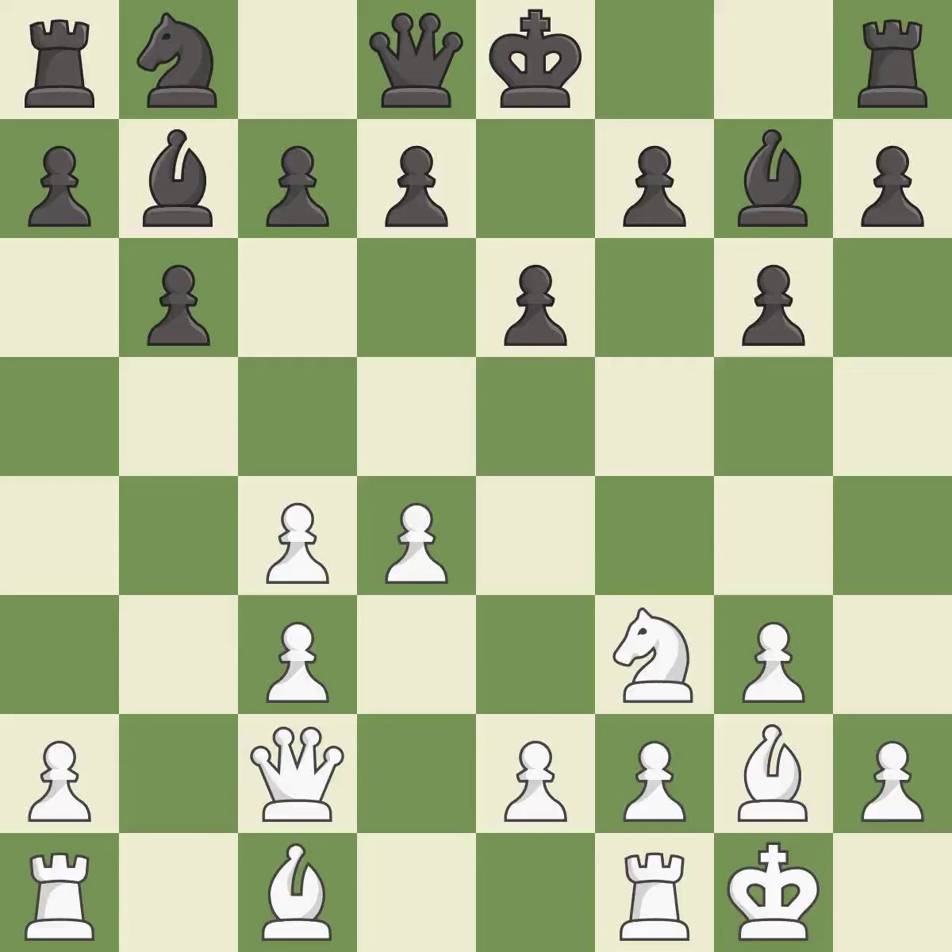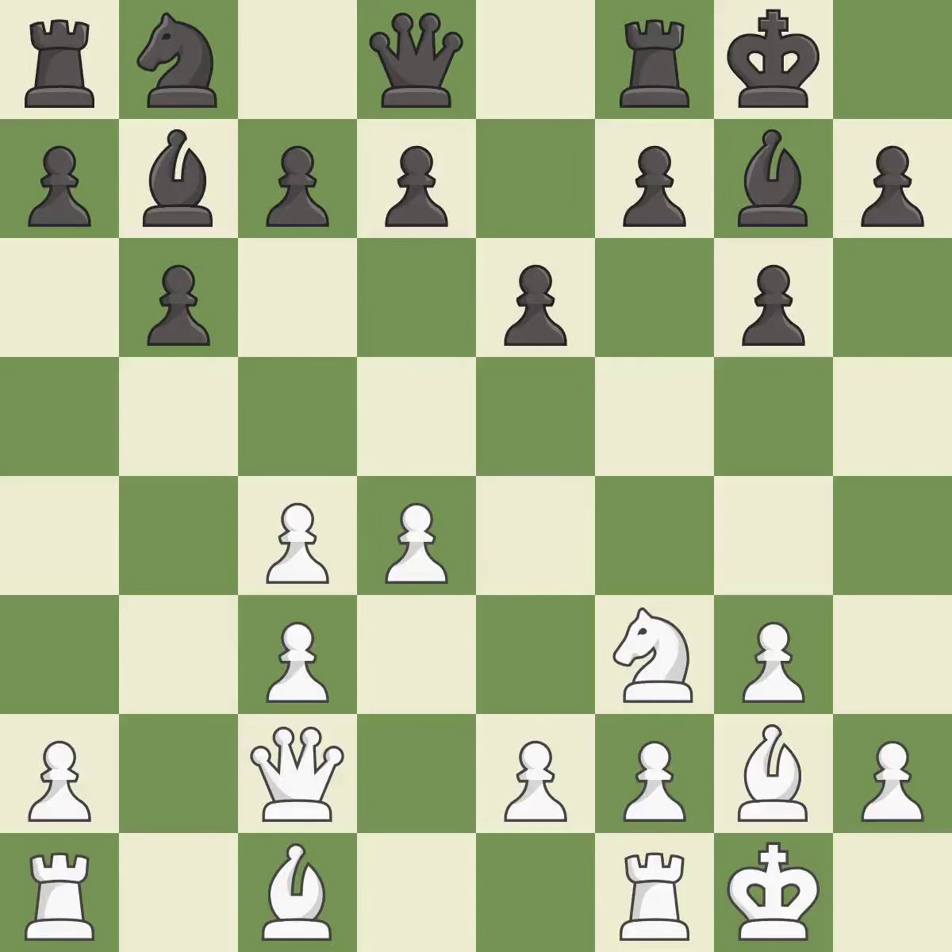Castling gets the king to a safer square, out of the center of the board, while also developing a rook. Castling kingside tends to be safer because the king is further from the center — it is excellent. Castling also develops a rook while moving the king to safety. Castling to the same side of the board as the opponent tends to lead to less sharp positions compared with opposite-side castling — it is excellent.